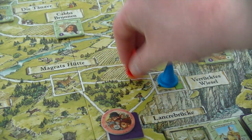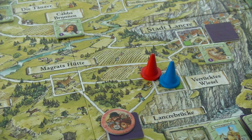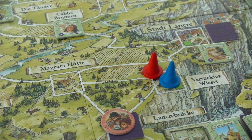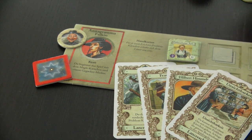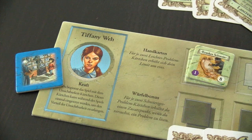The first priority is getting rid of those cackle counters, and the best way is to drink a cup of tea. We move one or two spaces onto a space with another witch and initiate the tea action: the witch who moved can discard three cackle tokens, and the other witch can discard up to two. We had four cackle tokens, so we remove three, and Tiffany removes hers — giving us five cackle tokens back in reserve.